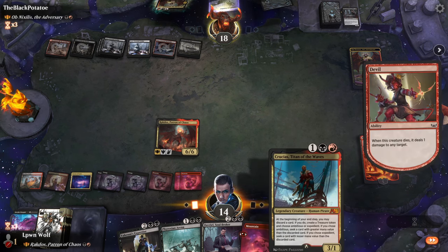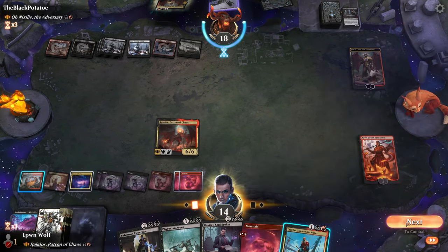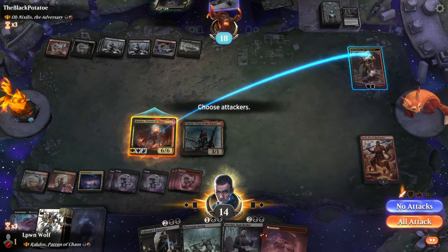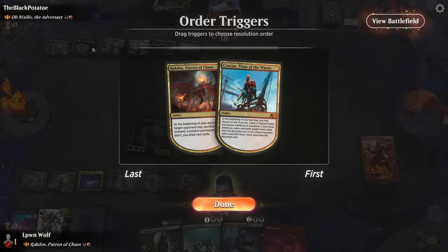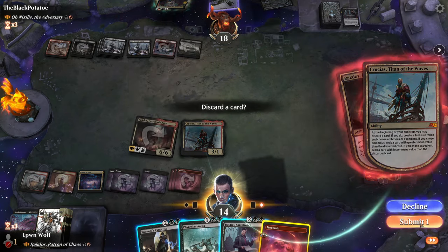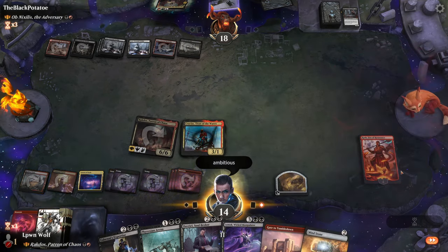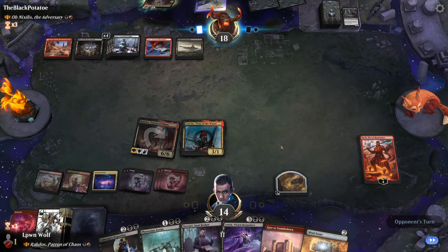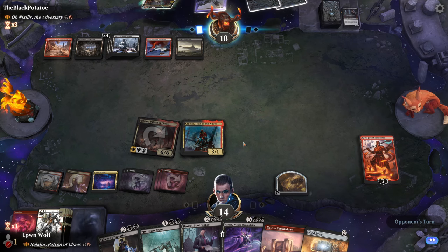If they have Fatal Push, they can actually kill Crucius, but I doubt they do. It has Menace, so we can't block it with Crucius sadly. So we're going to trade the mountains for actual cards. That's really good synergy — getting a mountain with Koth, discarding it with Crucius to get a bigger spell which isn't a land. That's pretty spicy synergy. I do enjoy that.